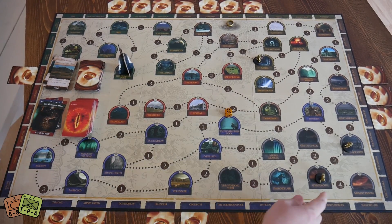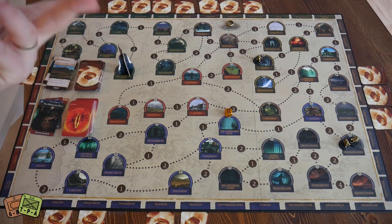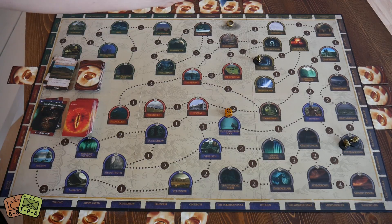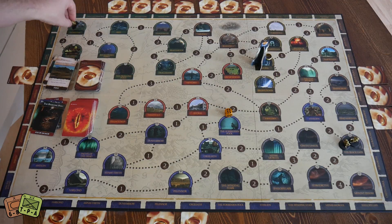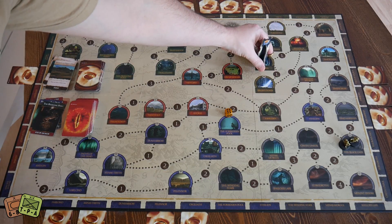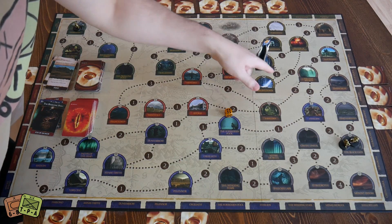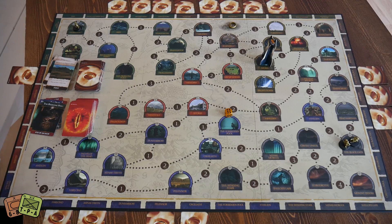If one player moves into an area with another player, they can steal a card — you literally just take a card from that player's hand. That's one way for the One Ring to pass between players, and really the main way. The other way is if the Eye of Sauron lands on you and you're the ring bearer — you go back home to Hobbiton and the ring card goes back to whatever area it was in. Everyone now knows it's there, so everyone rushes to get it.